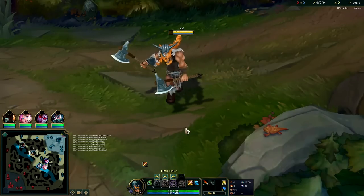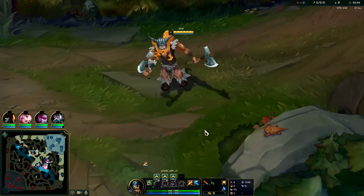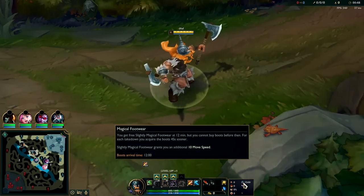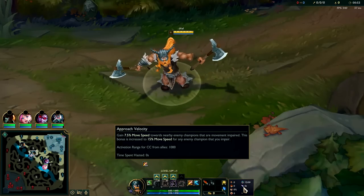Yo, what's going on guys? Going to be showing you how to carry on Olaf, and also showing you the strongest carry Korean Olaf build right now in the meta. For your runes, take Conqueror with Triumph, Alacrity, Last Stand, with free boots, and very importantly Approach Velocity.